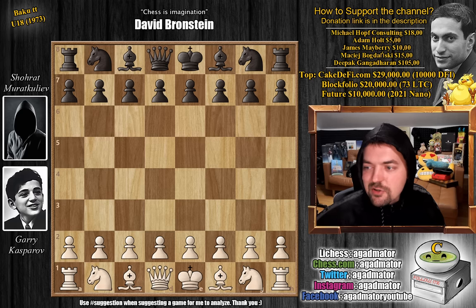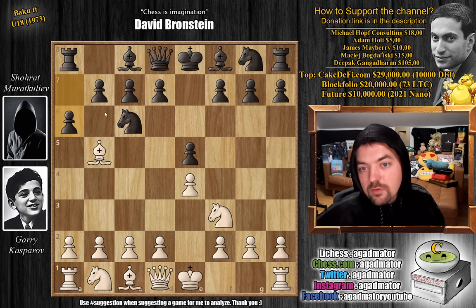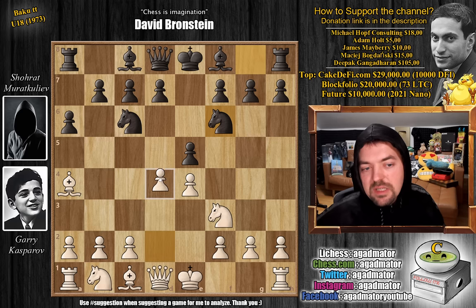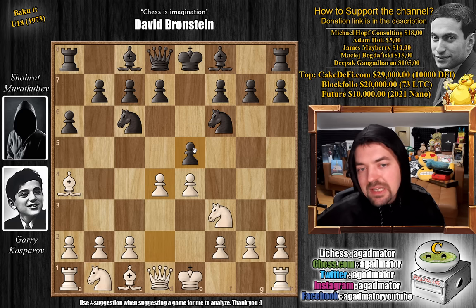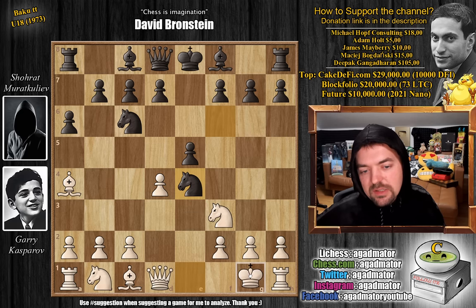Kasparov has the white pieces and opens with e4. We have e5, knight to f3, knight to c6, and bishop to b5 — going for the Ruy Lopez. We have a6; Murat Kuliev goes for Morphy's defense. Bishop to a4 and knight to f6. Now we have d4, and just e captures on d4. This is the absolute main line. You could also consider knight captures on e4, but that was fairly well analyzed even in those days.